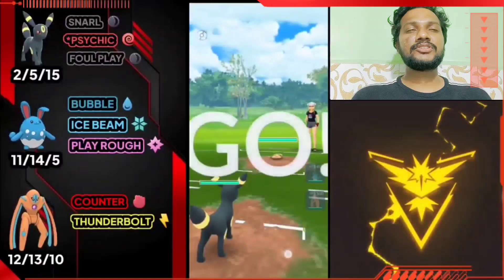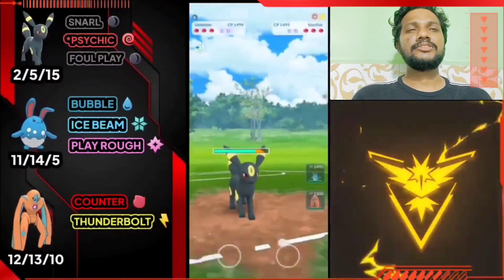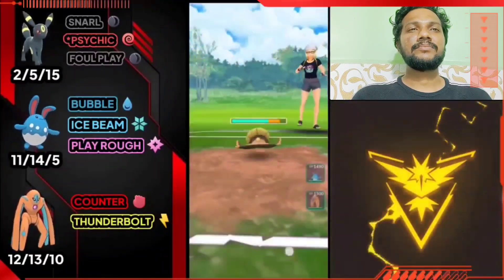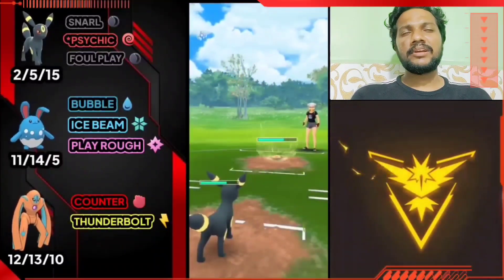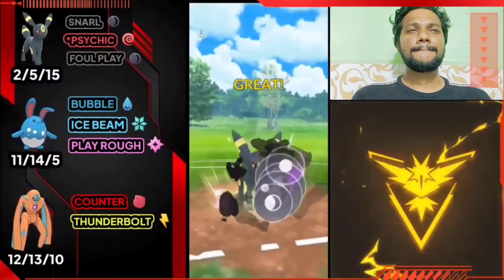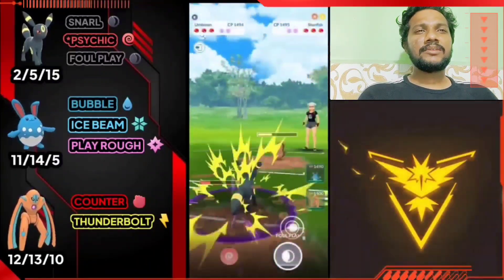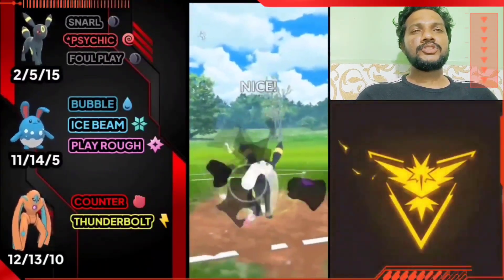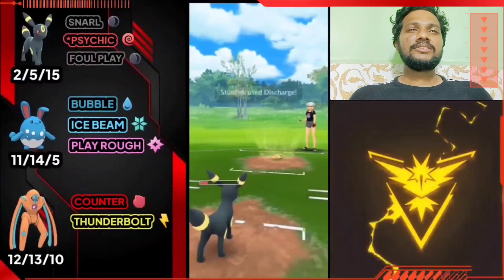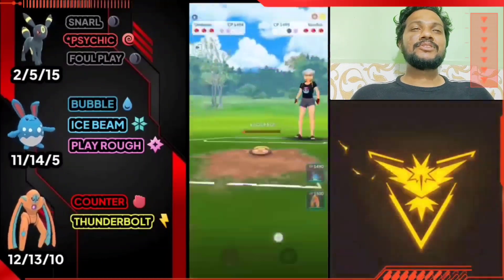Otherwise the match was much tougher. Umbreon versus Stunfisk — Mud Bomb and Discharge coming fast. Foul Play is ready! Counter Stunfisk is a great Pokémon in Great League, but Flying type resists it. One Foul Play and almost knockout! I think two Foul Plays — I hope no shield is used. Farming but Umbreon survived and I had to use a shield. I'm going to farm — the opponent has a Grass type with Acrobatics and Energy Ball.